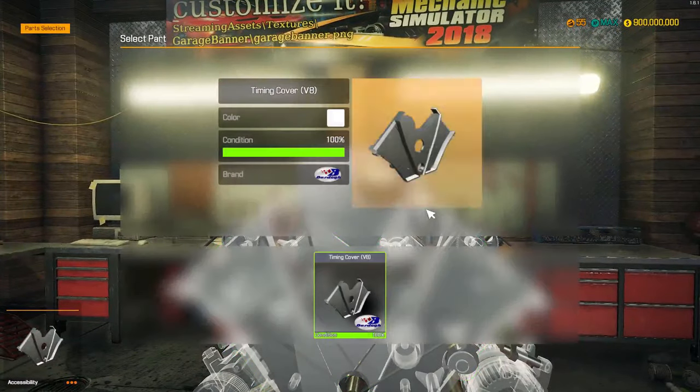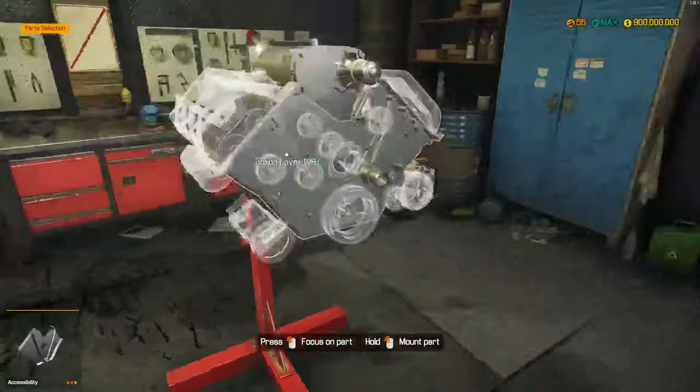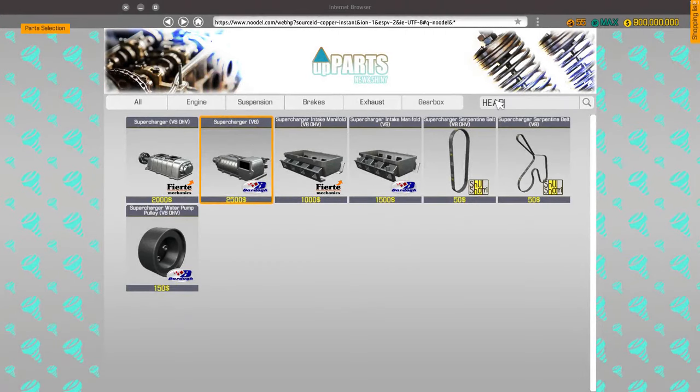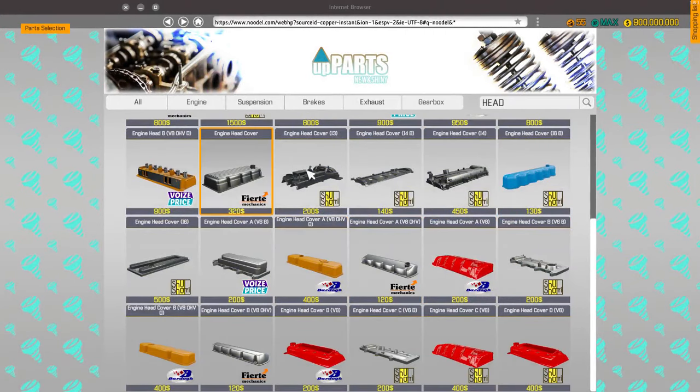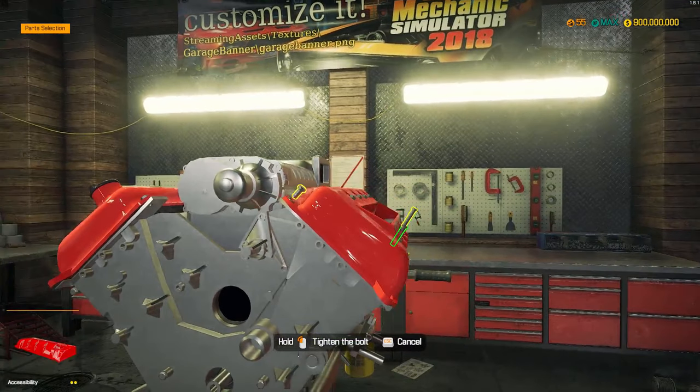We should be able to put this on and then we can get the head covers. Head cover B, head cover A — get both of these beautiful head covers on here. I love that red, it looks really really good on the engine.